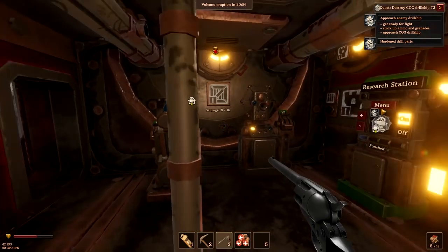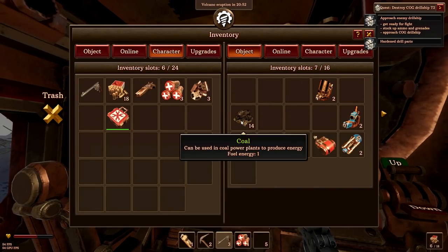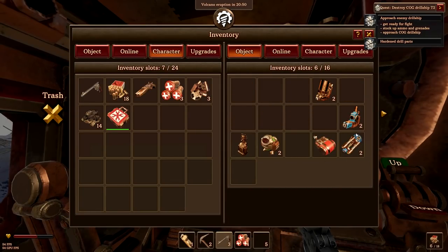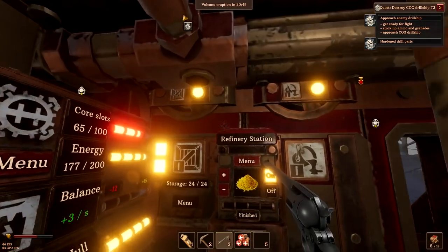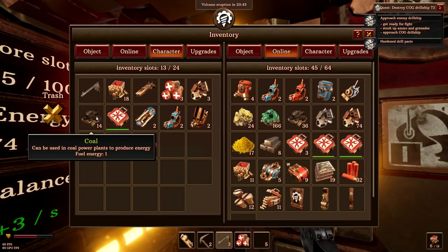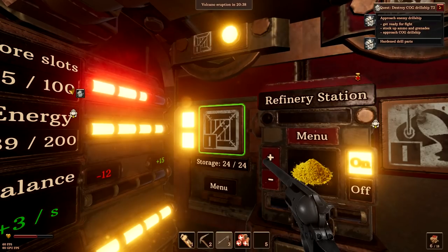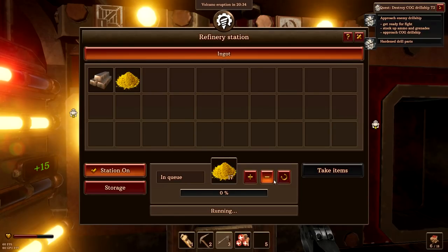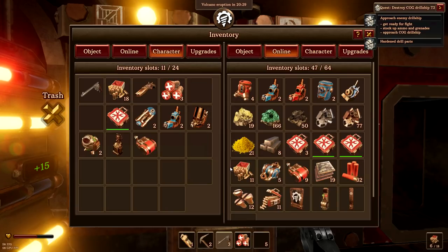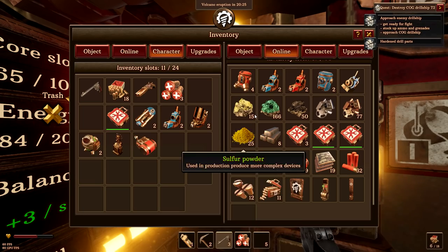Wait a second, I need to go back down and grab this stuff. I think this doesn't cycle itself through properly. We'll grab all that. We'll drop off any coal and we'll worry about this in a few seconds. We're gonna make ourselves another storage crate and put that away. Open up the menu - we're gonna make as much as we possibly can of sulfur. We're gonna need it for grenades.